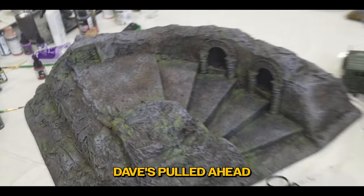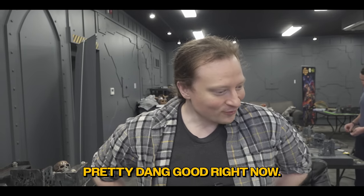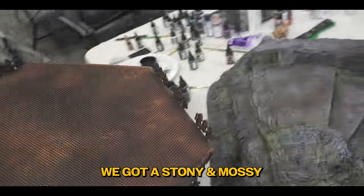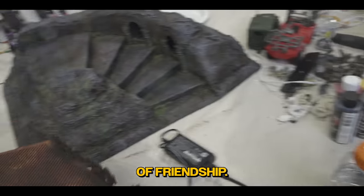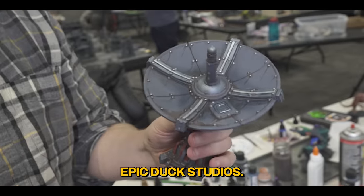Once I got into it, I got into a groove, a Zen zone — and then it was just done all of a sudden. Looks like Dave's pulled ahead in the terrain race. The terrain's looking pretty dang good right now. We've got a rusty platform, a stony and mossy stairway, and through the power of friendship, a very nice antenna painted by Mike Cousins of Epic Duck Studios.